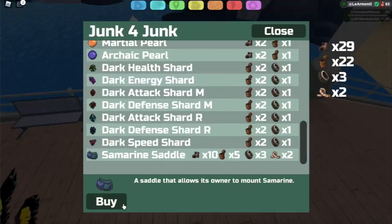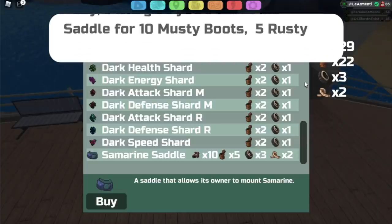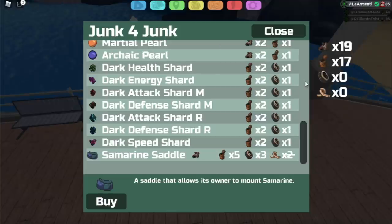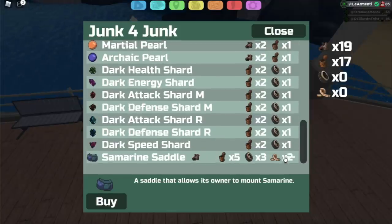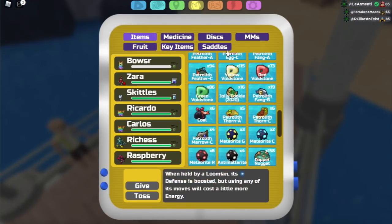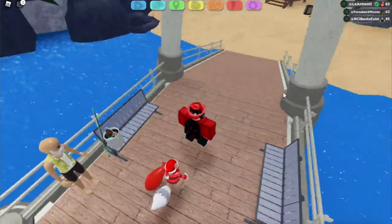When you get all the items, go to the old guy and talk to him — basically say you want the Samarine saddle and buy it. He'll give you one saddle for 10 musty boots, five rusty cans, three junk tires, and two worn ropes. And boom — there's a weird glitch but we officially own the saddle now. Let's equip it!